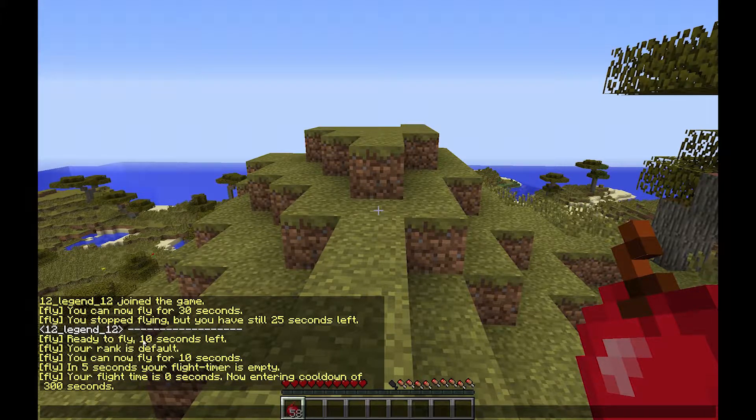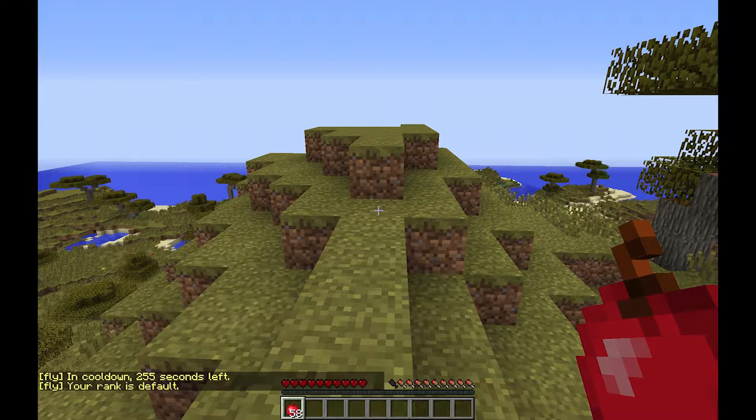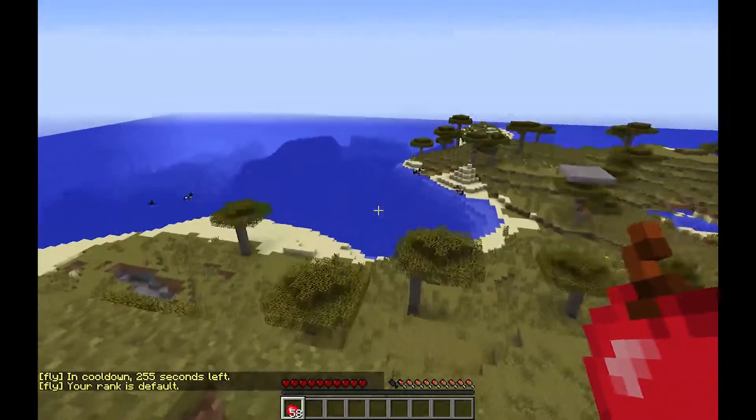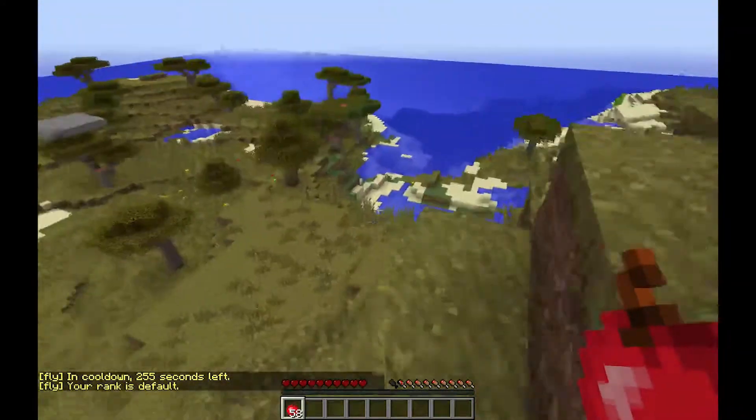The cooldown is how long you have to wait until you can fly again. This time I had 10 seconds in total, and if the cooldown of 300 seconds is finished, then I can fly again for 10 seconds. If you do /flycheck, we see that we are in cooldown and we have 255 seconds left, and my rank is default still.